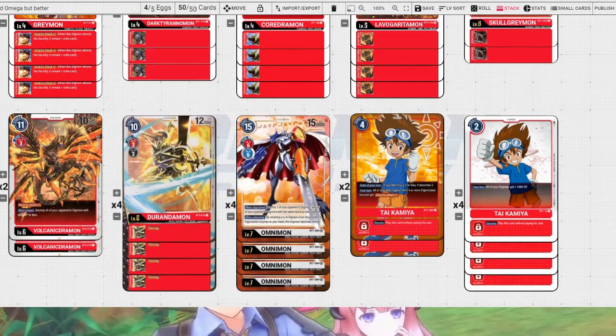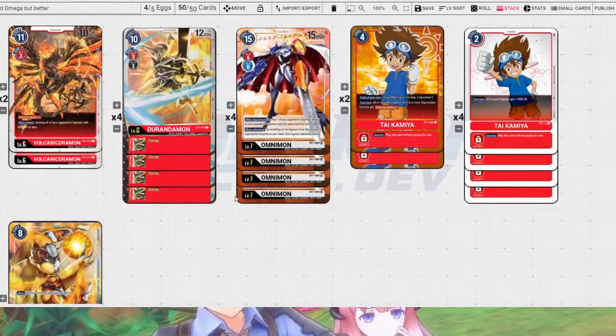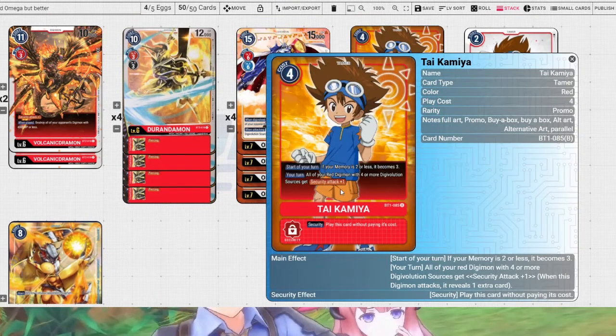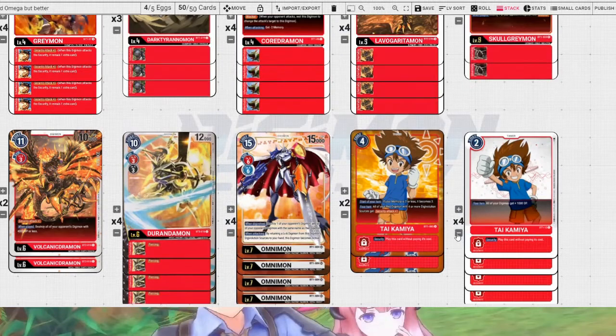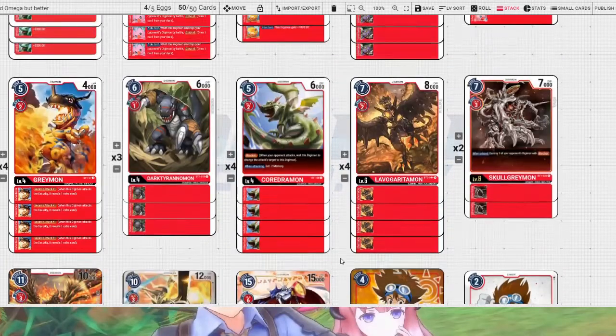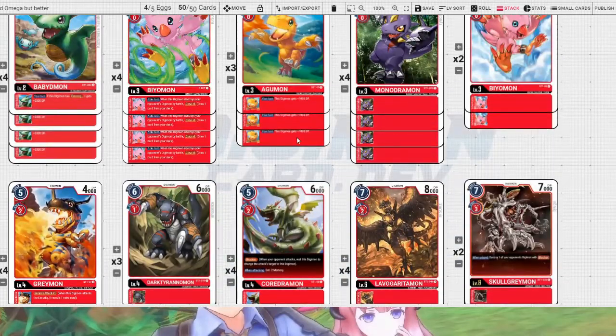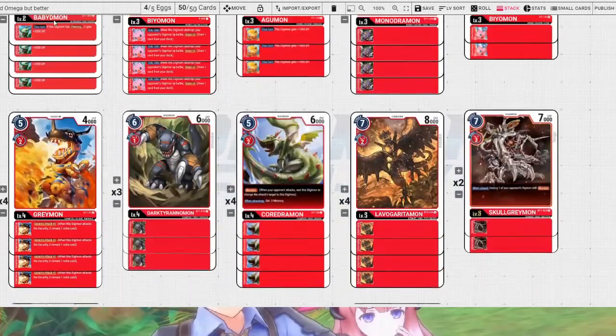We can also play Durandamon into another stack — it's still 12k vanilla. And Taikimiya gives us another Security Attack, so we can potentially be doing 6 security checks in a single turn with just one Omnimon, if we have 4 Digimon in our Digivolution sources — which we can still get if we go all the way from Baby.